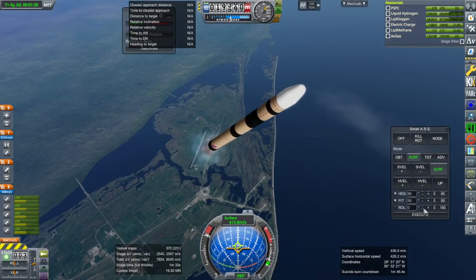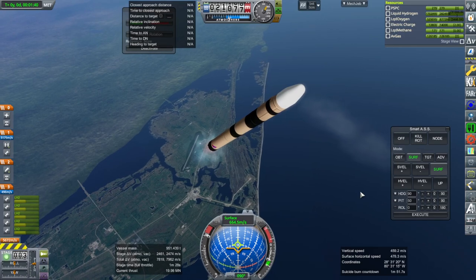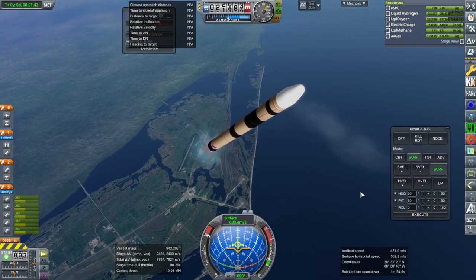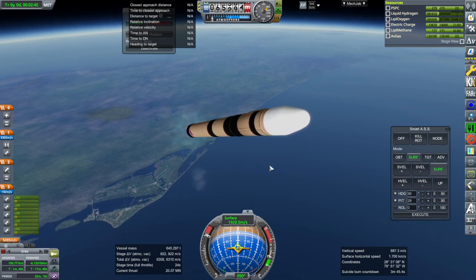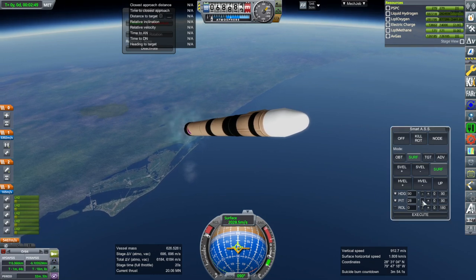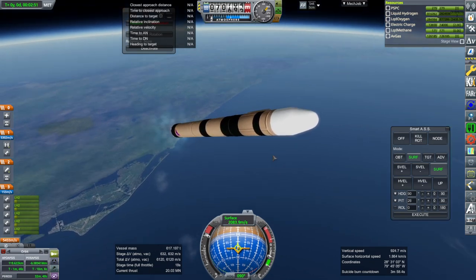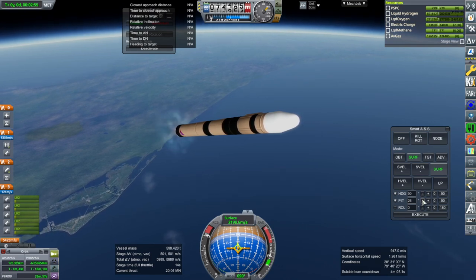We should be past max-Q and everything — maximum dynamic pressure. After this we'll test it with the boosters. We'll put four Sejita boosters; it was always meant to use Sejita boosters, and that is part of the modularity and mass production of the system.